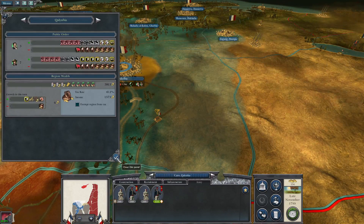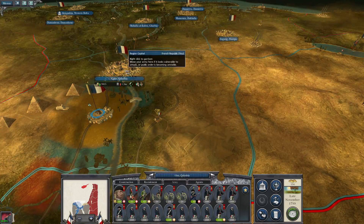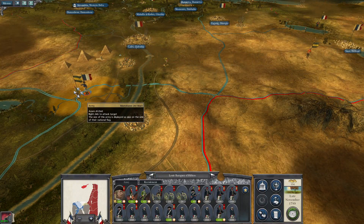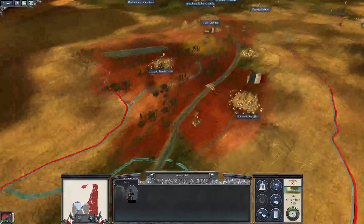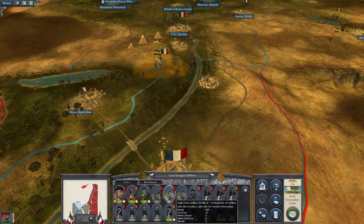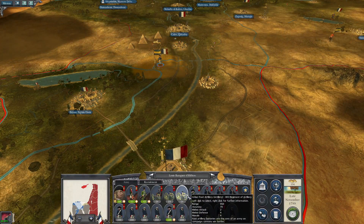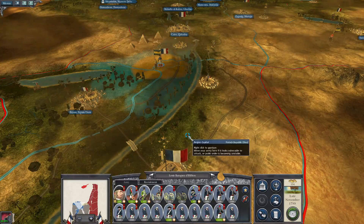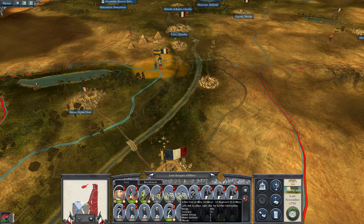We've got four units in there. We're going to bring out these two - that'll be enough. We're going to move after this force of Marmalukes. We don't quite reach. Because we have left Faeum empty. Which one is holding us back? This artillery? Can we move if we try to leave it behind? One of those weird little bugs.